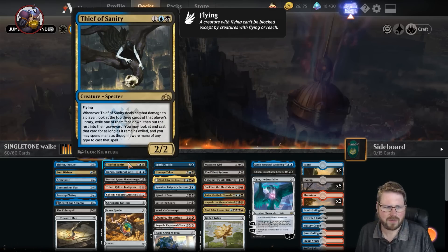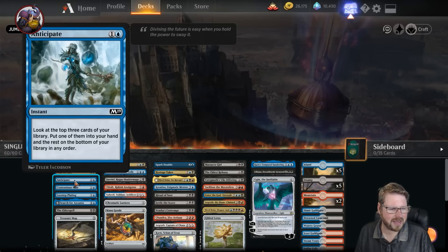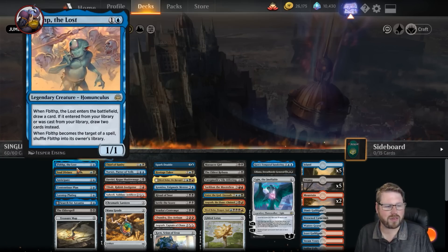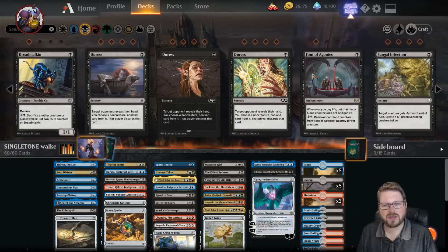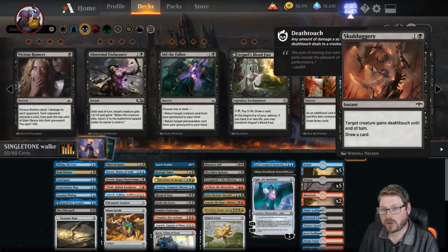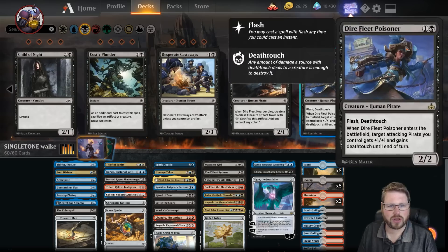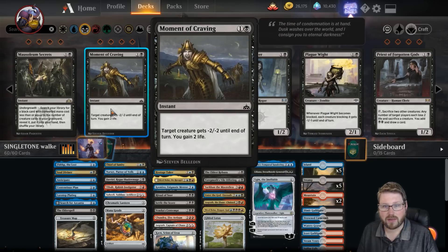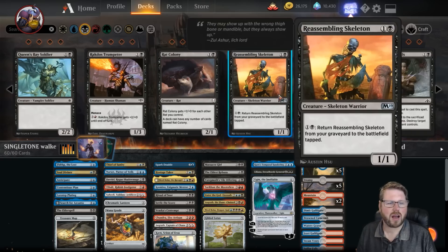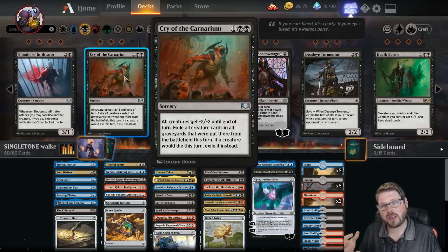This is where the meta becomes really important. I have some fun value cards like Thief of Sanity — great, don't get me wrong — but you might not need it depending on the meta. You might not need something as simple as Anticipate or even Fblthp. You might really need to answer specific threats in the format. If this is a really aggressive format, feel free to cycle some of those cards out and put in things like Cast Down, destroying a non-legendary creature early. At two we also have powerful effects like Moment of Craving, which is great against aggro.